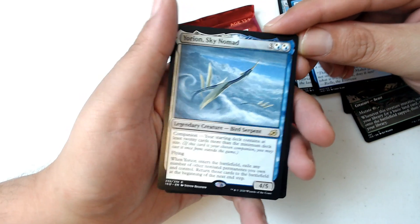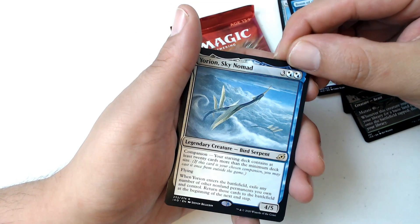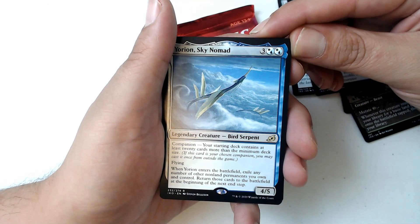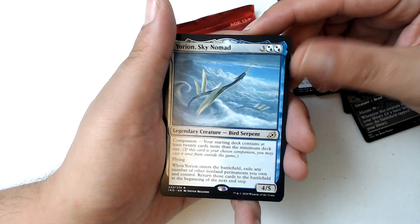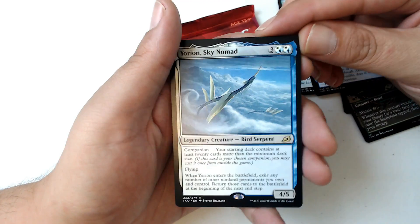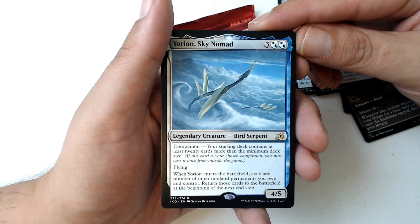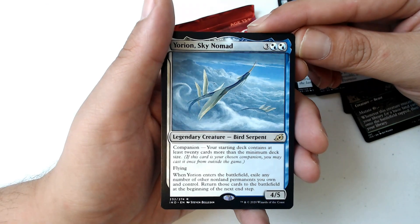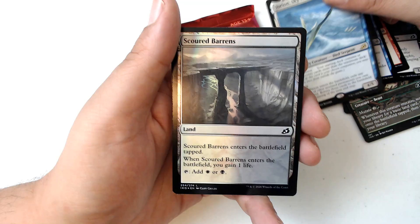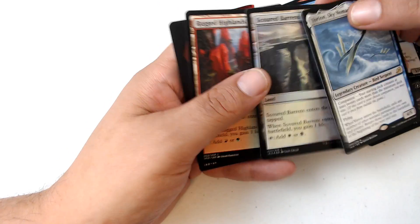Normally this would start the game in exile and anytime you could pay the mana cost to bring it out, essentially giving you an extra card in your hand. But then they changed it where you have to pay — I think three, either three or the mana cost — to put it in your hand, and then you can only play it from your hand. So it kind of got nerfed there. Also it has flying, and when it enters the battlefield, exile any number of other non-land permanents you own and control, and return those cards to the battlefield at the end of your next instance. Pretty good for like a foil — not bad, I'll take it.